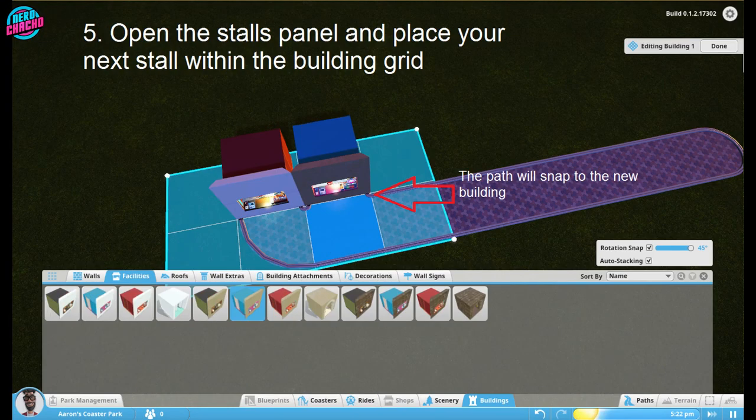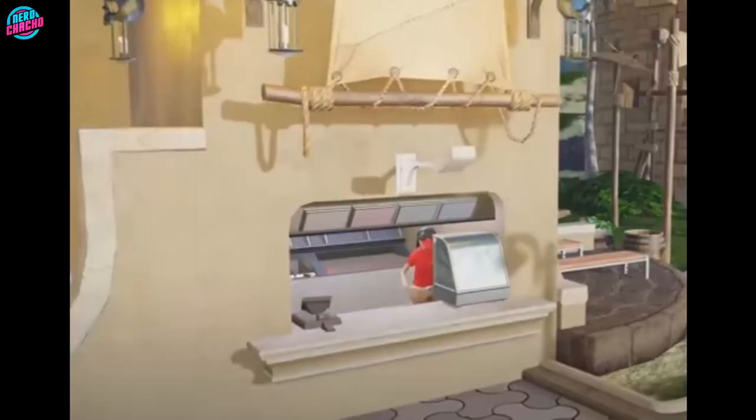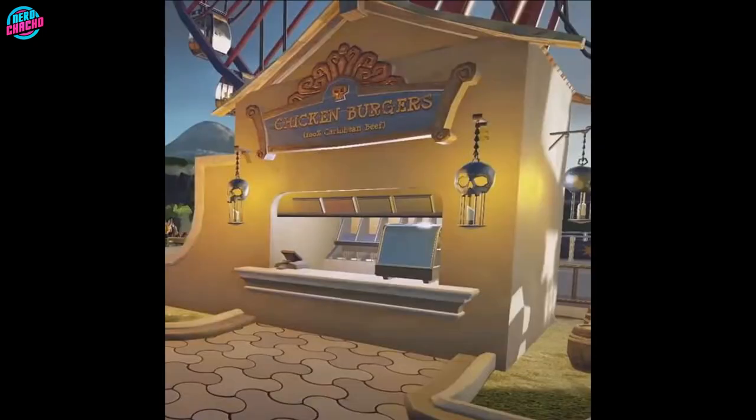Back over on the developer diaries, the shops were going to be completely different too. The look and feel of the shops were going to be far more generic and they seemed to have video screens where the menus would be, but this was later swapped out for those individual graphics that we know today. And apparently, there was going to be a chicken burger shop — that never materialised.